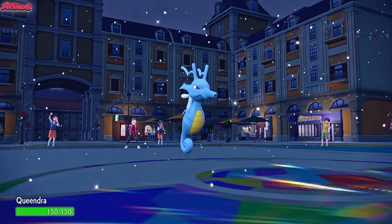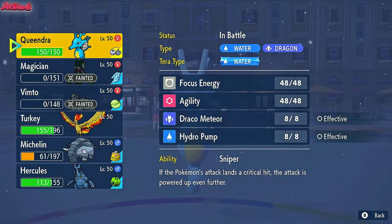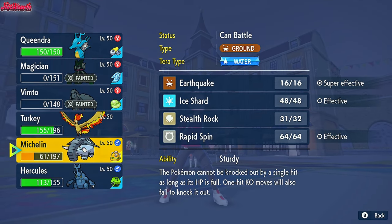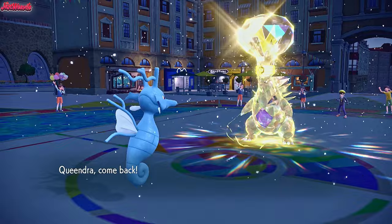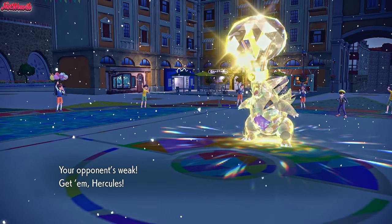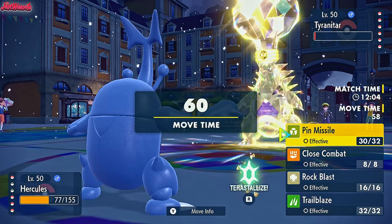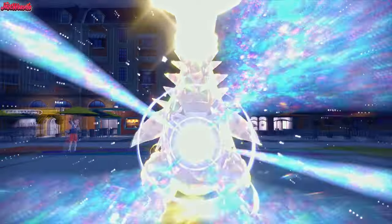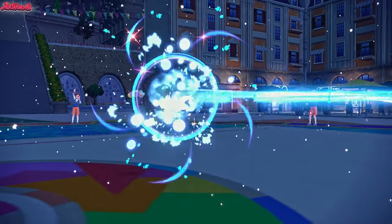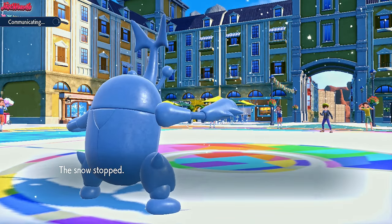I think the best thing to do here is to double into Heracross expecting Azumarill to come in. Once we've got rid of Azumarill, Kingdra can go ham. They go for a Thunderbolt - T-Tar has Thunderbolt, no damage of course. Now we can just go for Pin Missile and finish this thing off. It looks like they're sacking off the Tyranitar, which is fine. I didn't want to risk Azumarill getting a free Belly Drum against my Kingdra. We do get a Moxie boost which is going to be really useful, and we outspeed majority of their team now.